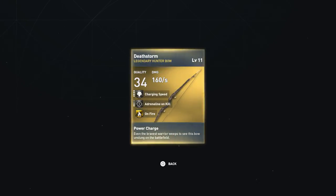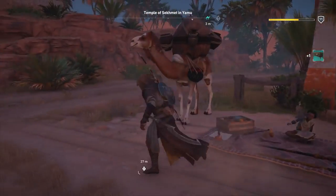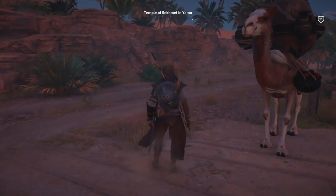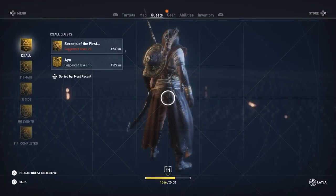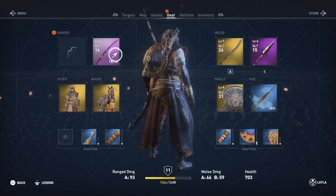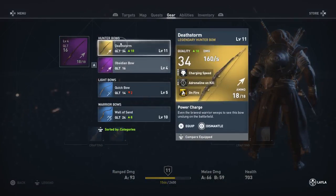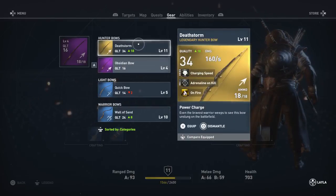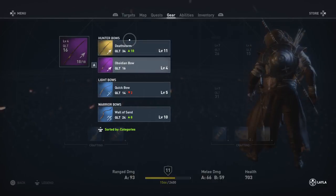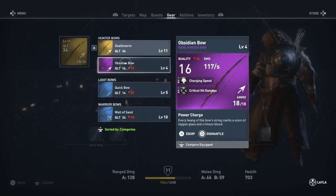Power charge. Even the bravest warrior weeps to see this bow unslung on the battlefield. It's got a cool name too — Death Storm. The chest is automatically opened and that's where I got the bow. So let's definitely put that bow on — beats the crap out of the one I have. It's more than double the quality and more than double the level, so I'm going to be doing a ton of damage. It's got the same amount of ammo. Alright, put that on and we'll just break down the old one.